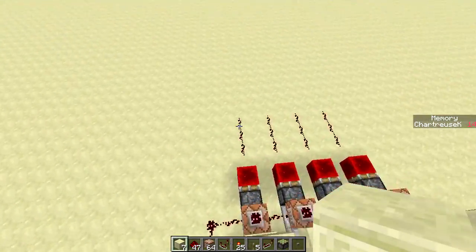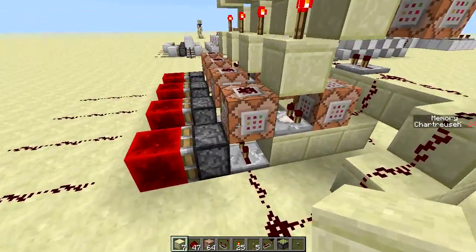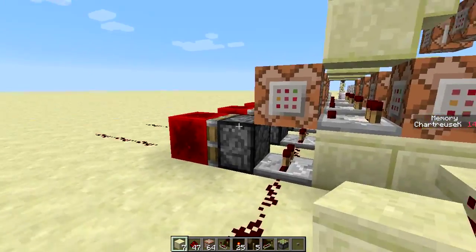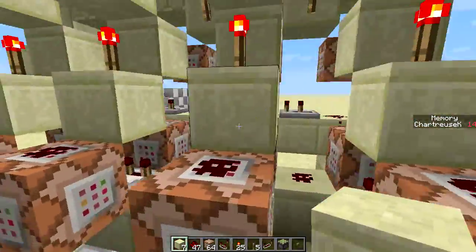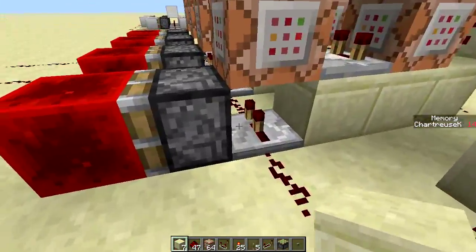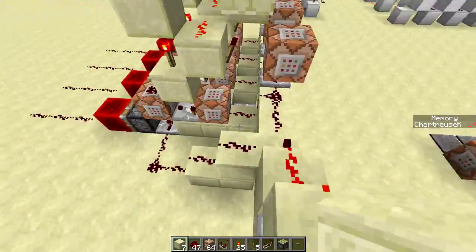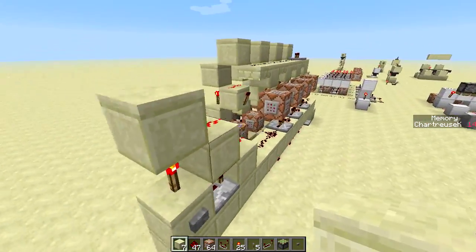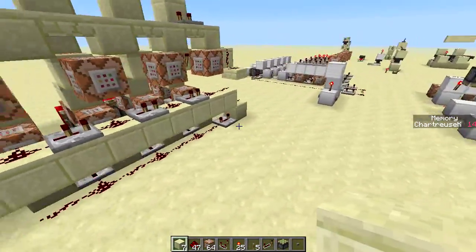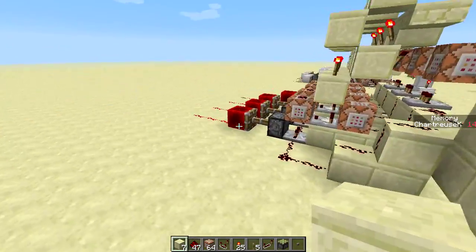So remember that we are expecting 1, 1, 0 from this fourteen. We run down here and update the pistons in sequence with 2-tick delays: two ticks and that updates, two ticks that updates, two ticks that updates, two ticks that updates — and we latch these all in sequence, making sure not to accidentally latch them again when we reset. We are going to watch this go and... done. For four bits it's really quick — just eight ticks, but it feels pretty instant. And you see over here our memory is still at fourteen, and we got our 1, 1, 0 outputted.